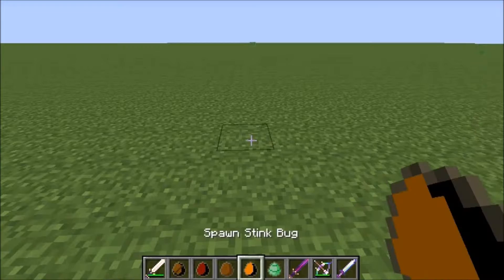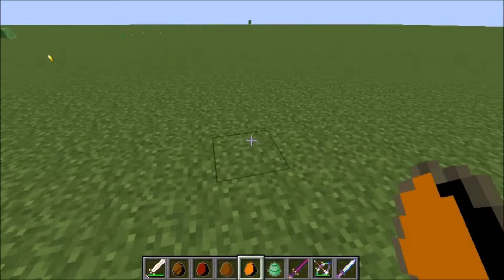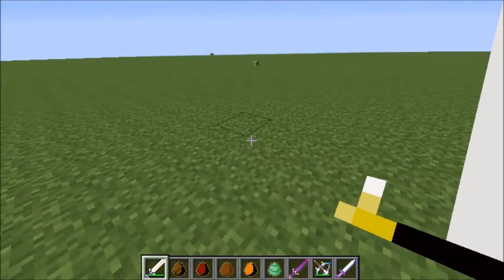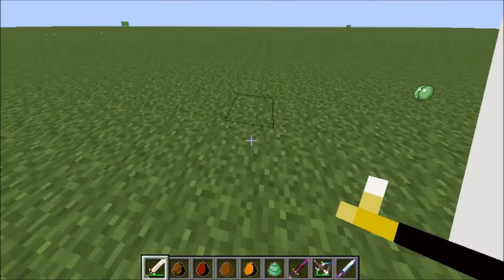Now let's do the stink bug. The stink bug is really weird, I don't really like it. When you spawn it in, it gives you nachos. Press one and then attack. This is the most weirdest bug ever, I'll tell you that.